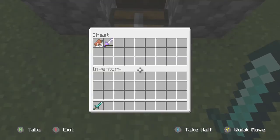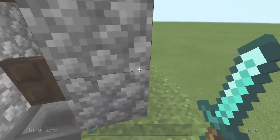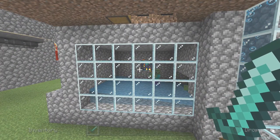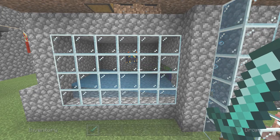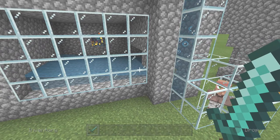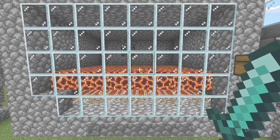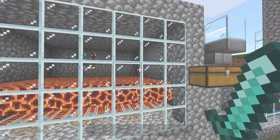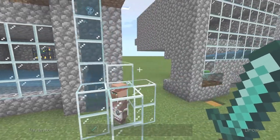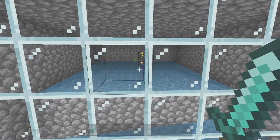Now, this next design — I should mention before going further — would be ideal for zombies or skeletons. For spiders, I wouldn't recommend it. The best one for spiders would actually be the magma block one, because they land on it and they're dying. Sometimes spiders will go up into the corners, but they have to come down eventually.